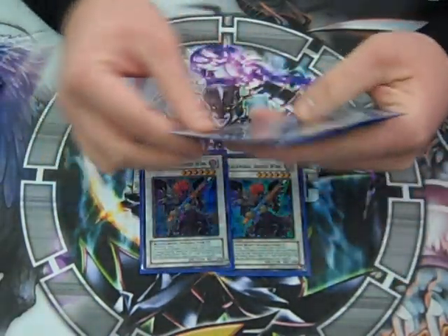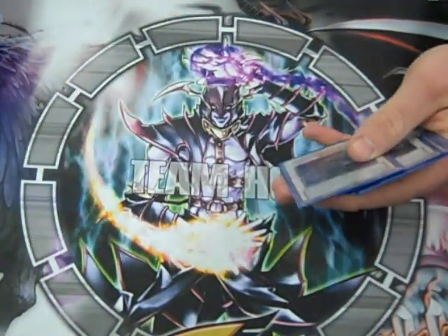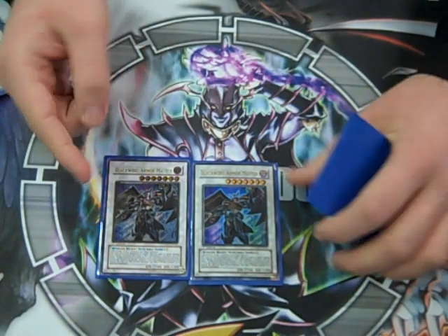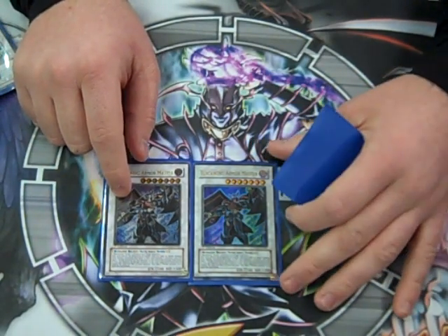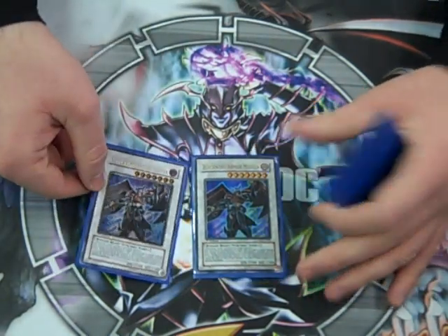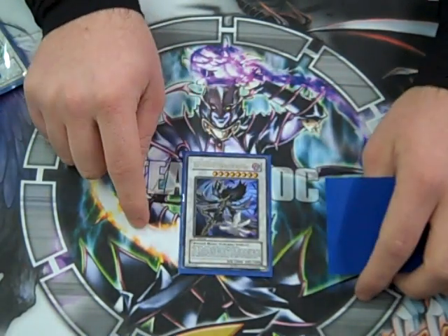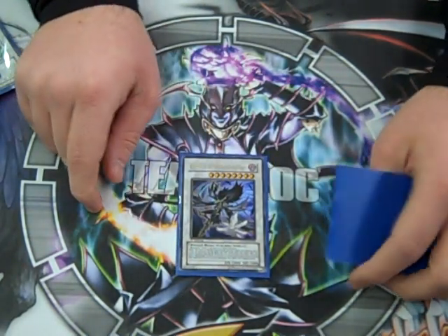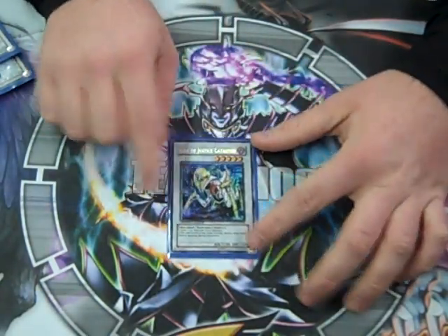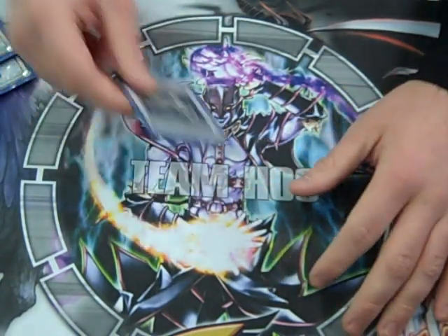Then we're on to the Blackwing stuff for my Blackwing deck: three Armed Wings, two Armor Masters — which I could actually use in this deck if I get a Gale, but who would give me their Gale? It's there as an option. Blackwing Silverwind — it's just there. And Catastrophe: gets past the non-Dark stuff really easily.